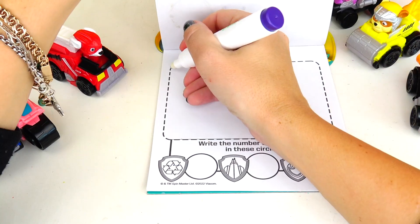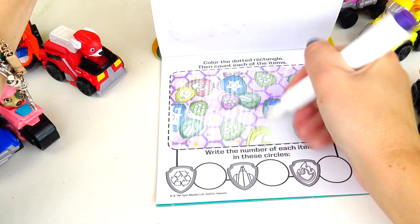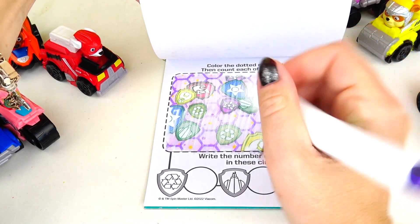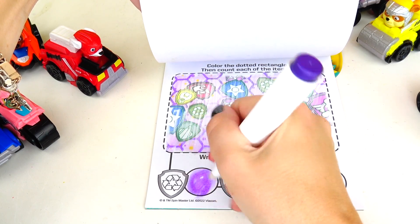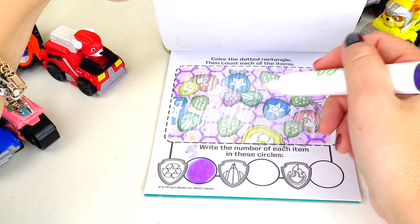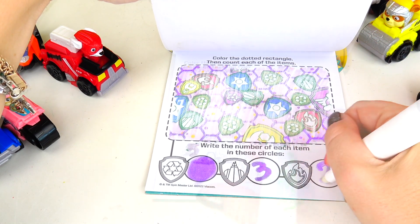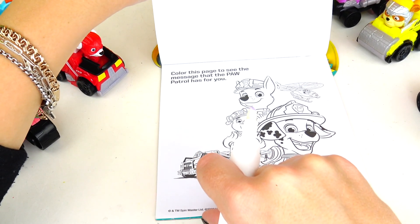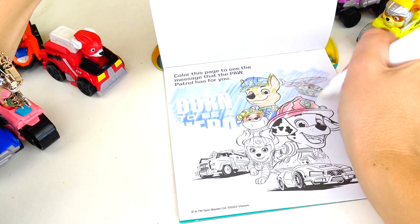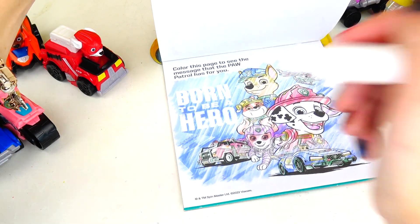Color the dotted rectangle, then count each of the items! We're looking for recycle symbols — we have 1, 2, 3, 4, 5. Then we have buildings/skyscrapers — 1, 2, 3 of them. Then we have fire — 1, 2. Color this page to see the message that the Paw Patrol has for you! And it says... born to be a hero!